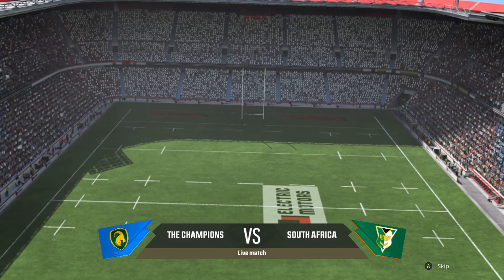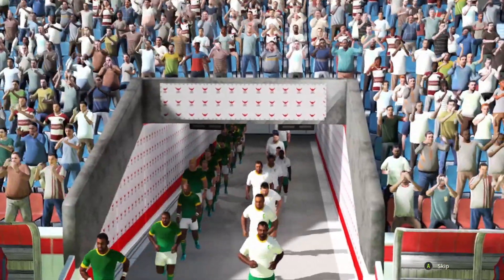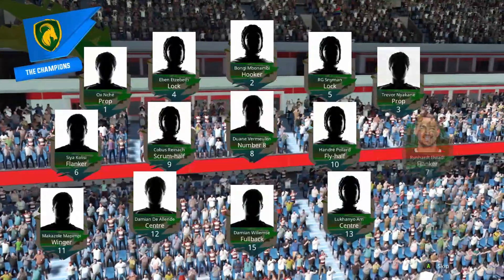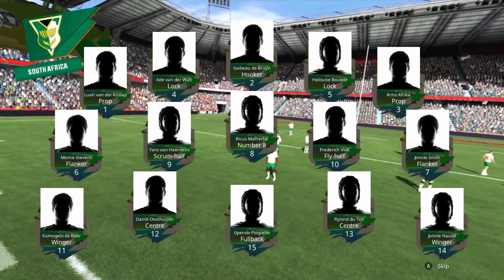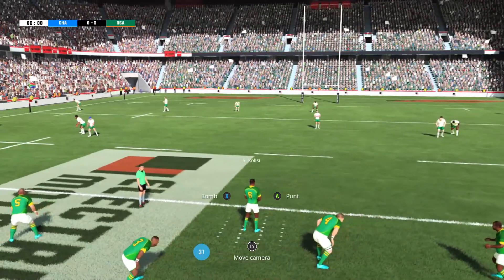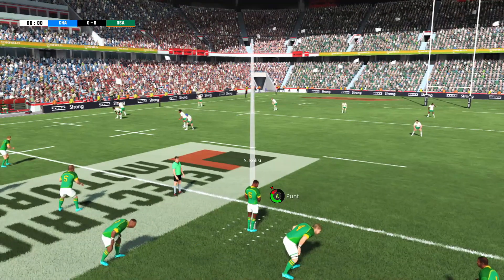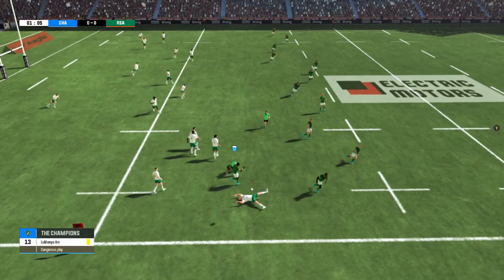Here we are — the Springboks versus South Africa. I literally just went to kick off the last game and my game crashed, so Rugby 22 must be scared of my amazing Springboks team! I've gone back and reset everything. I've changed our name to The Champions — because technically the Springboks are currently the world champions, so it's a fitting name. You can't type in your own name unfortunately. Siya Kolisi is going to kick us off, because Rugby 22 coded it so the captain kicks off.